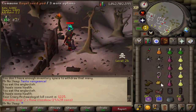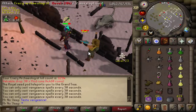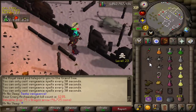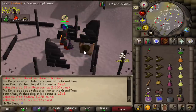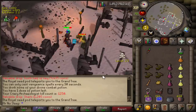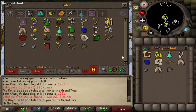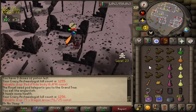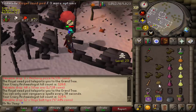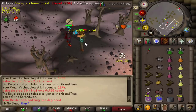I was also killing Abyssal Demons on another account — working on a very long-term loot video due soon. Back to the method: it's always going to range you, so you want Protect Range on. When it's not ranging, it'll be meleeing you, and if you keep distance during the book throws you can save yourself from getting hit. I was not expecting a second Odium Shard at 2 hours 30 minutes in — less than an hour after the first. I was making over 1 mil an hour guaranteed just from those drops.